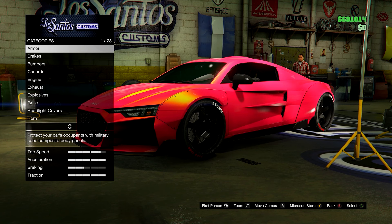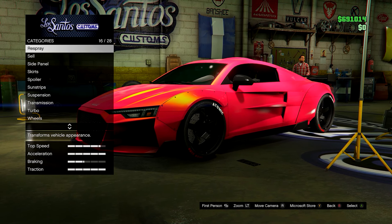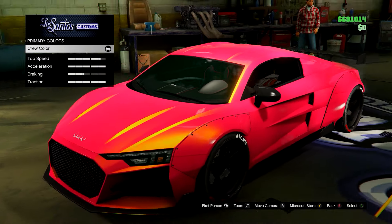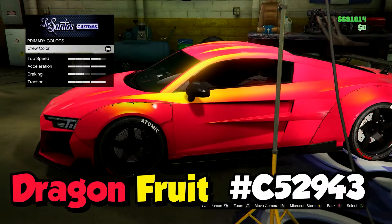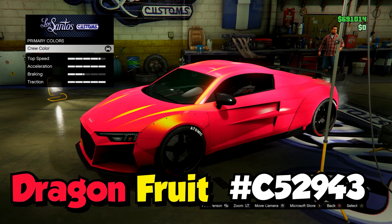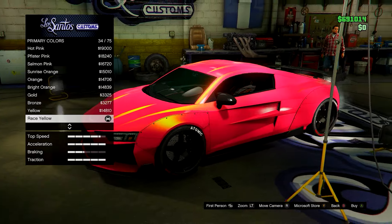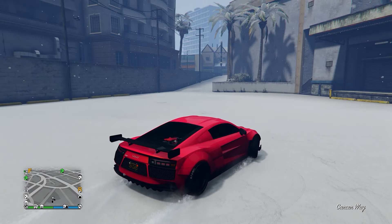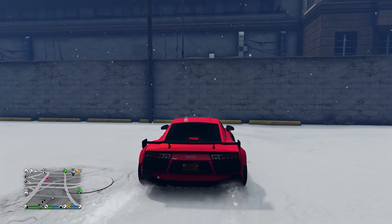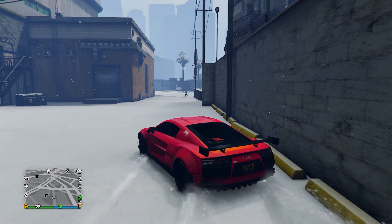This one I'd call dragon fruit — it's like a pink, almost like a sunset pink, with a bit of race yellow pearlescent. Here's the crew color and I'll put the hex code on screen. The pearlescent I used is a race yellow — here it is outside. It's not the middle of the day so it's not as bright, but I like this personally. It's a really nice unique color to put on some of your cars.